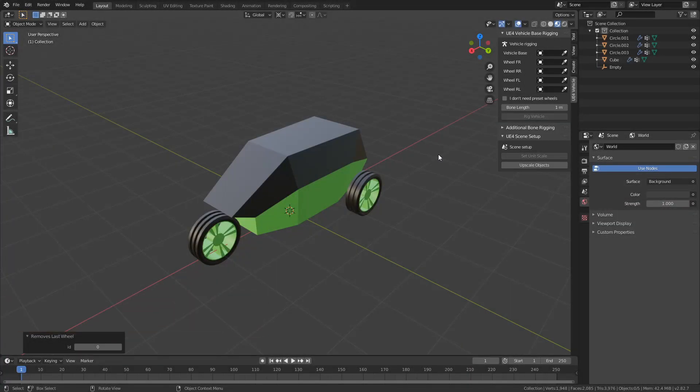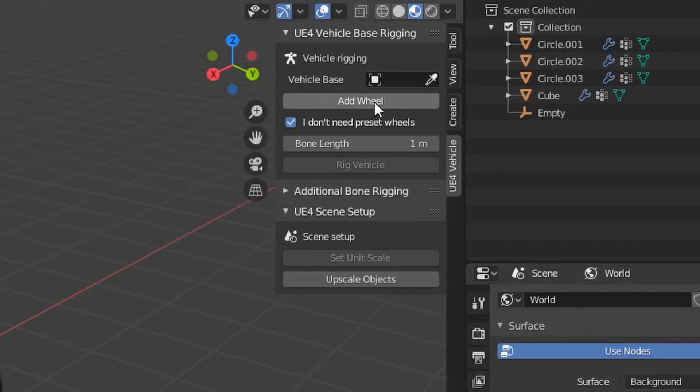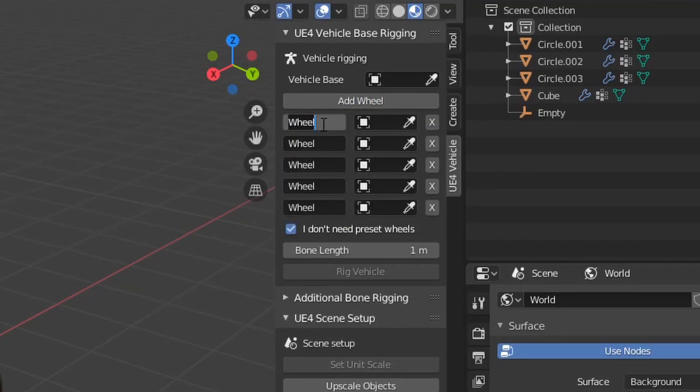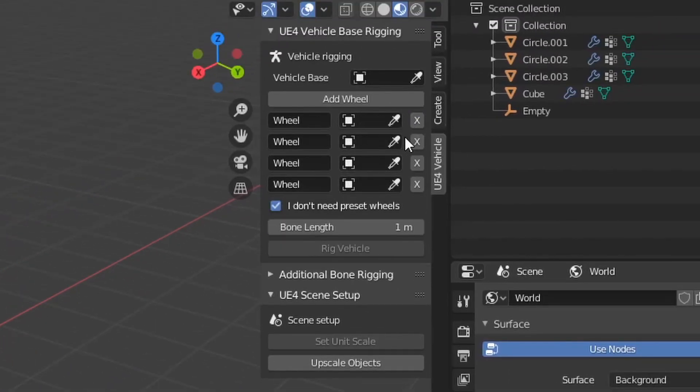So let's have a look at how the new feature works. You enable it by clicking this checkbox. Then you add new wheels by clicking this button. For each wheel you can change its bone name, select which mesh should be a wheel, or just remove the wheel by clicking the X button.